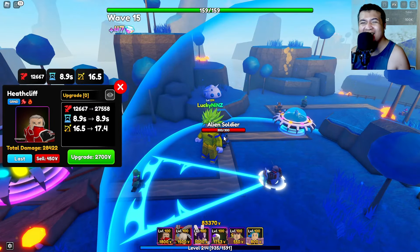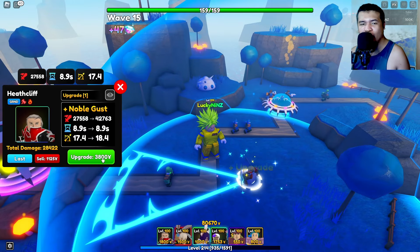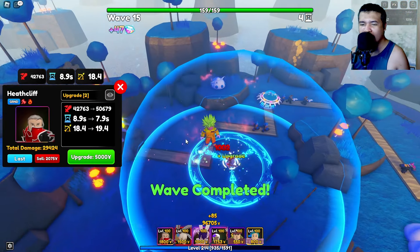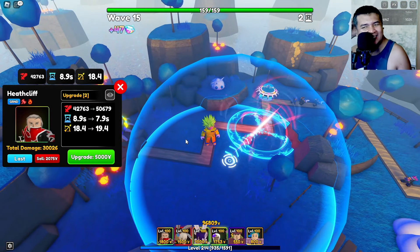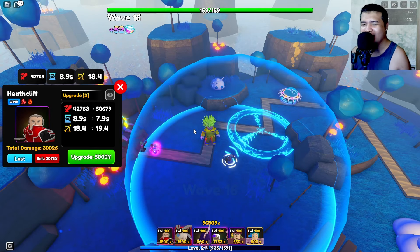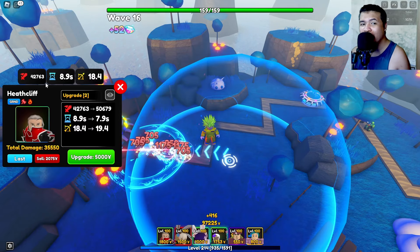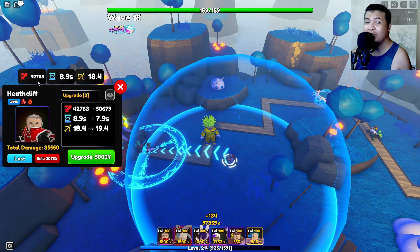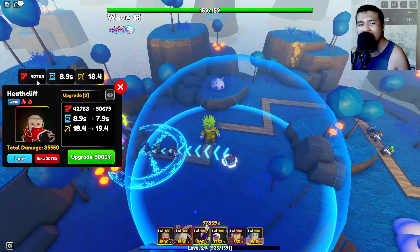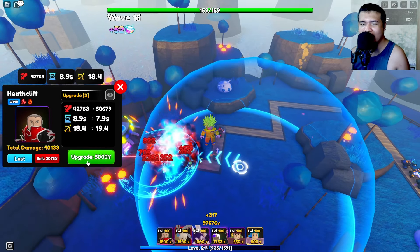For the next upgrade — Noble Gas. It changes the AOE from cone to circle. Total damage is now 42,763, with 8.9 SPA and 18.4 range.